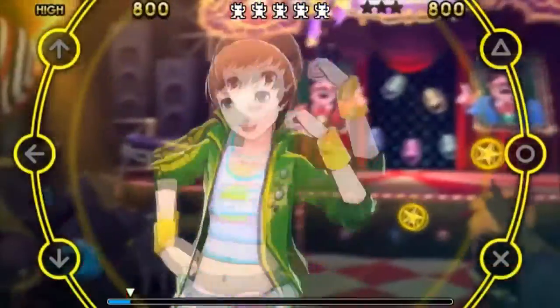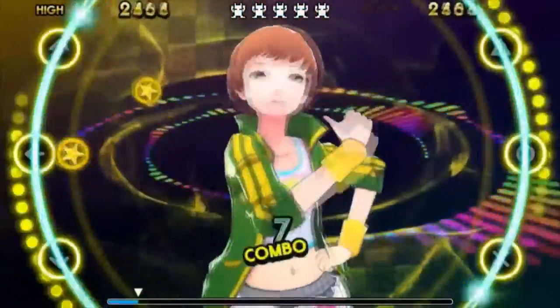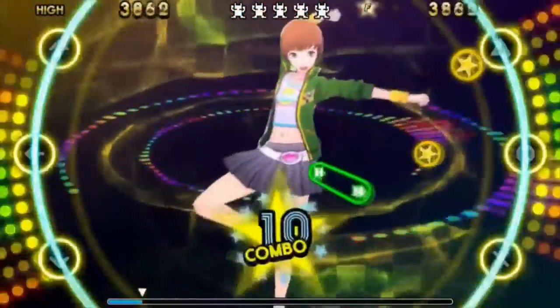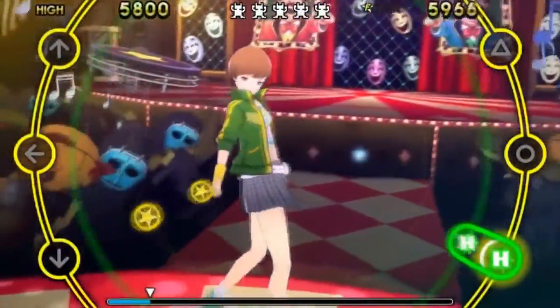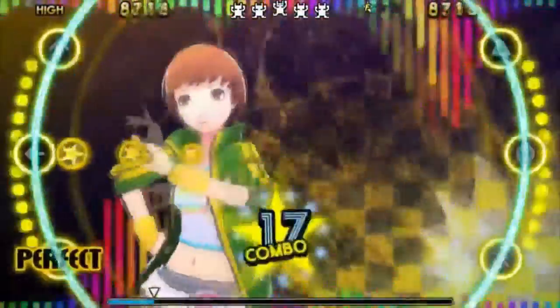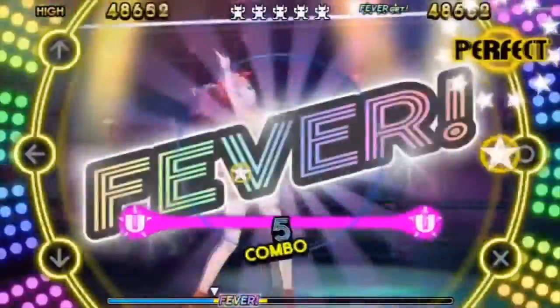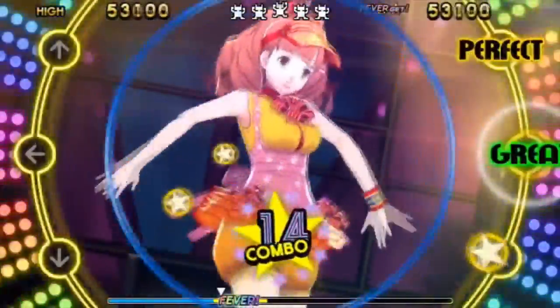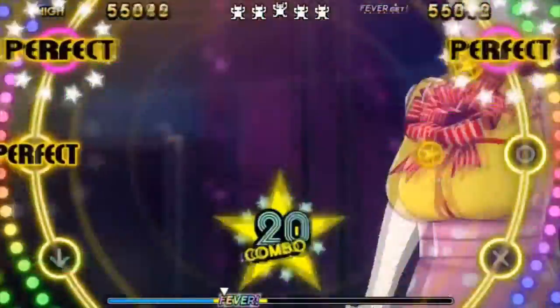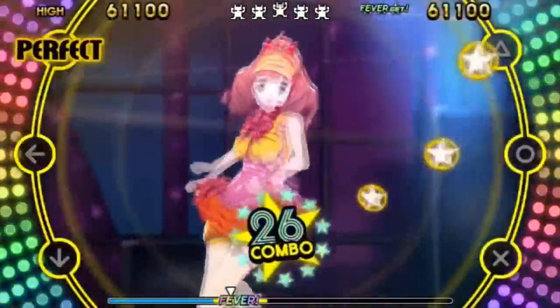And then you have the blue circles. Like all other icons, these appear at the center of the screen and begin expanding outwards towards the edge. Flicking a thumbstick at the right time will register these circles as successful inputs. Occasionally, colored circles with the word 'Fever' written on them will appear. Nailing three of these will initiate Fever mode, which is a great way to get a good combo going, build a higher score, or lift yourself from fail to clear status. But most importantly, Fever mode is the harbinger of some pretty awesome fan service.